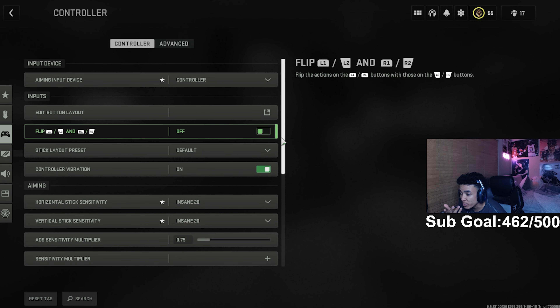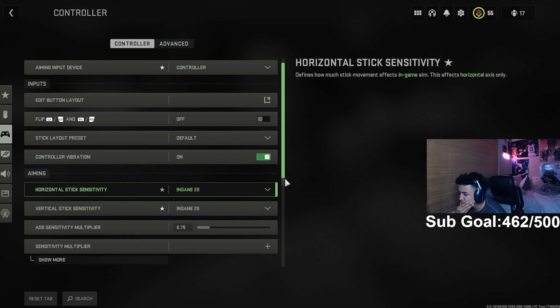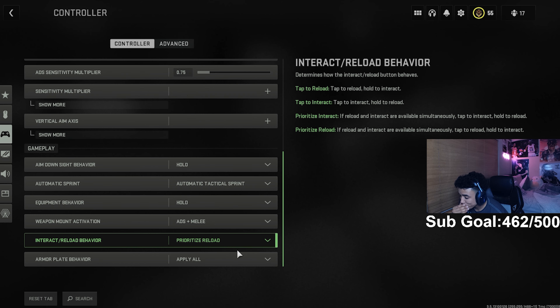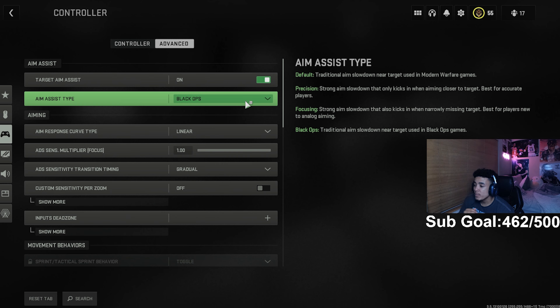I'm on 2020, if you guys aren't aware. My ADS multiplier is 0.75 — pretty much the same as my Warzone one was. These are pretty much the other stats: automatic tag sprint, right towards reload, reload, and apply all when Warzone 2 comes out — obviously for plates. For aim assist type I like the Black Ops one. I haven't really tried the others, but I've been hearing Black Ops one is the best. Let me know if you guys try it — you might like it.